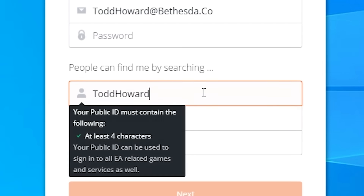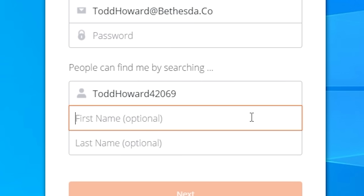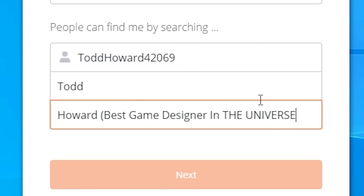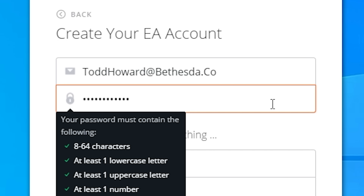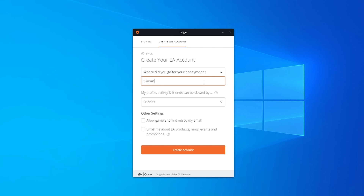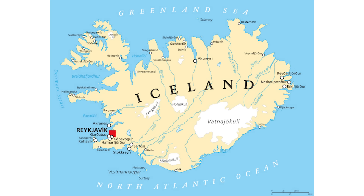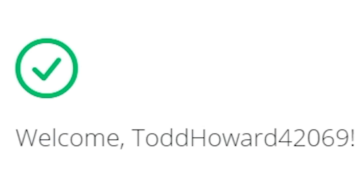We're going to gain the account ToddHoward — apparently ToddHoward is already in use. ToddHoward69 — someone's using ToddHoward69. ToddHoward42069 — there we go. First name Todd, last name Howard. Brackets: best game designer in the universe. Password, of course, we're going to go for the greatest password of all, which is ToddHoward69. For the security question — where did you go for your honeymoon? — Todd famously went to Skyrim for his honeymoon when he used his incredible money from Fallout 76 to build an entire one-to-one scale replica of Skyrim just off the coast of Iceland. Allow gamers to find me by email — oh no, we definitely can't have that. Let's create this account. Welcome, ToddHoward42069. Let's get gaming, ladies and gentlemen.